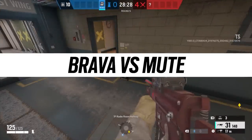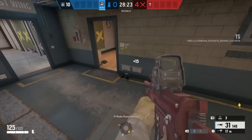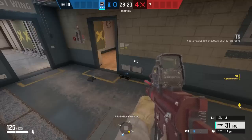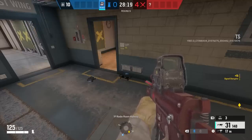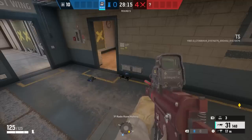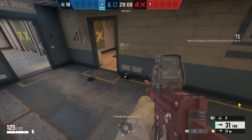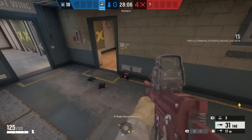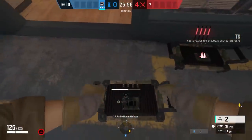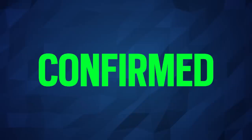And then there's hacking Mute jammers — something I thought was going to be useless when I first heard of it. Mute is a counter for Brava, kind of, but you have to be extra careful with placements or Brava will simply get line of sight and take them over. A hacked Mute jammer also jams every defender gadget within its radius, which ends up being quite effective depending on positioning — it can jam Capcan traps and other nearby defender gadgets.